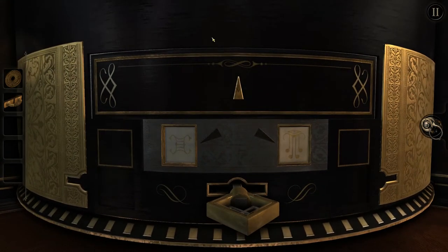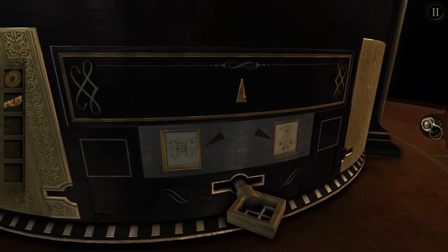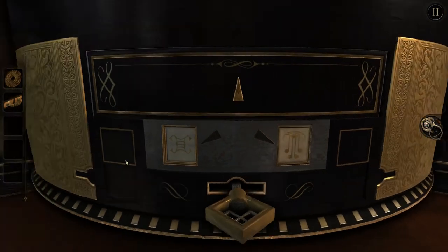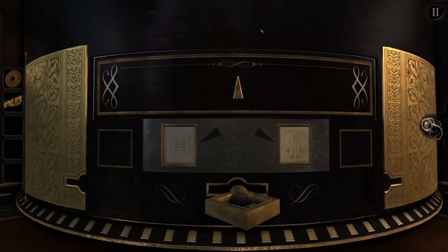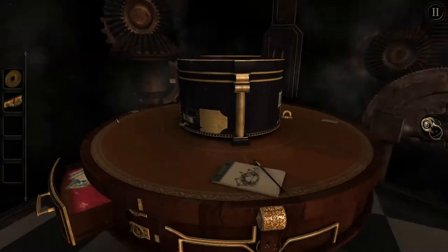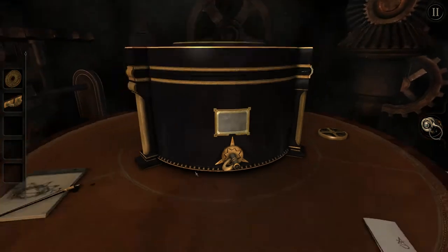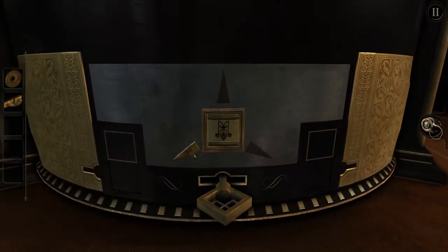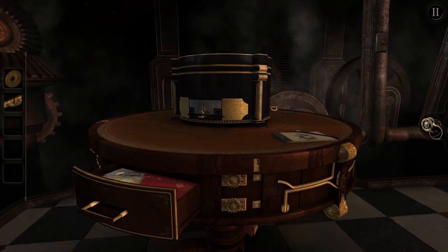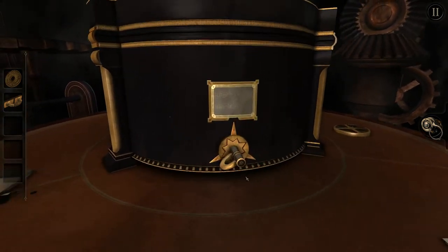Oh, this changed. Interesting. Okay, now there's two immovable ones, and this one up here is lit. It looks like there's a single dot here, single dot here, three dots here. Yeah, three dots there — so that's just telling me what position this is in. So let's try moving this to the one that has five, because the key itself has five on the tip.